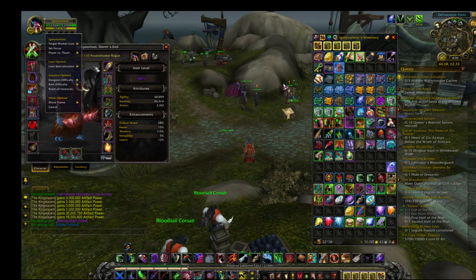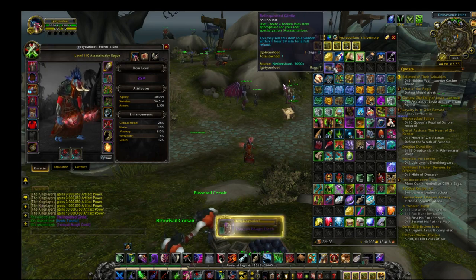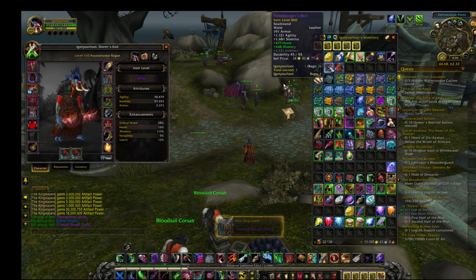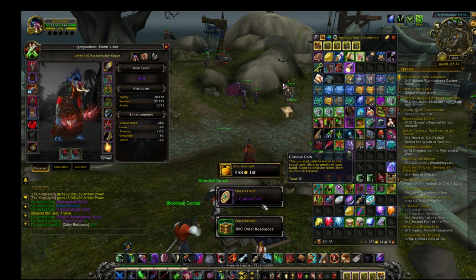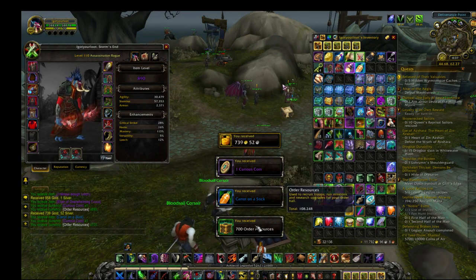We'll get a belt. Oh, not bad, not bad. 890. Let's start with the Paragon. Oh, what's that? Crap. 958 gold - that's pretty good.